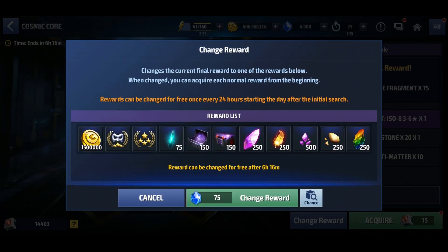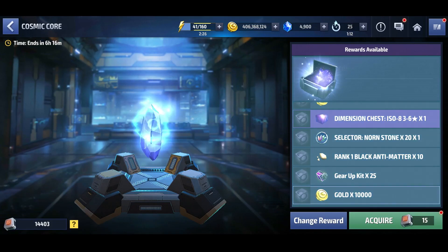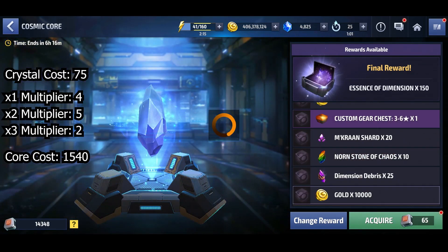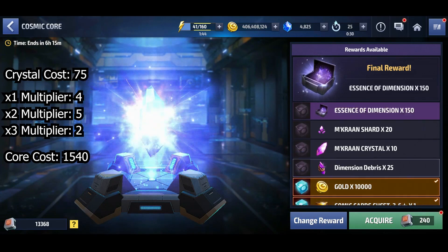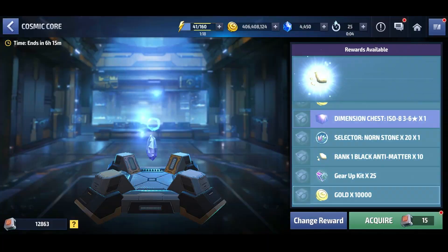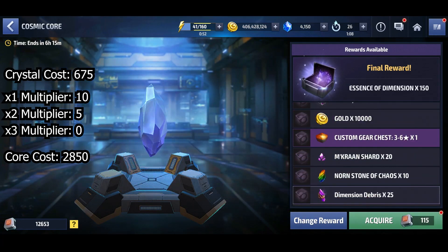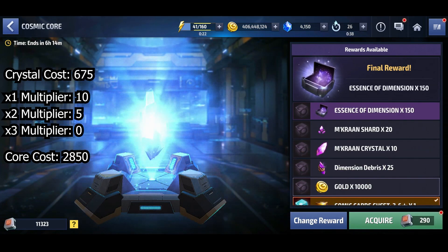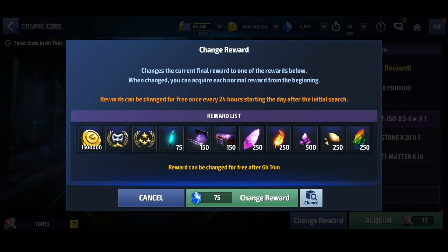Here are the results for the most recent, second cosmic core event. I started with 14,403 cores and after just one try got essence of dimension — 75 crystals and 1,540 cosmic cores. Sadly the luck didn't continue, and it took nine tries to get the next reward, which was also essence of dimension — 675 crystals, and by far the worst cosmic core cost at 2,850, with zero three-times multipliers, which was brutal.